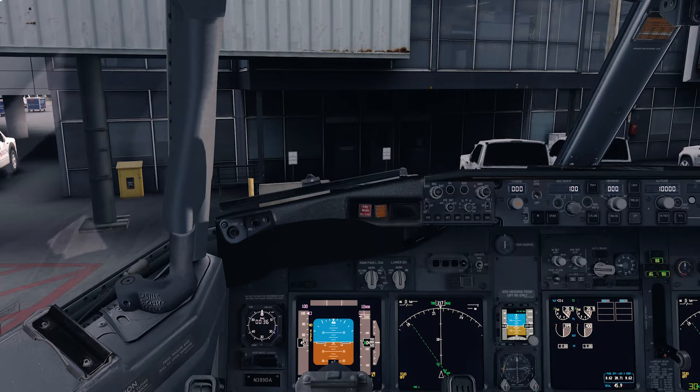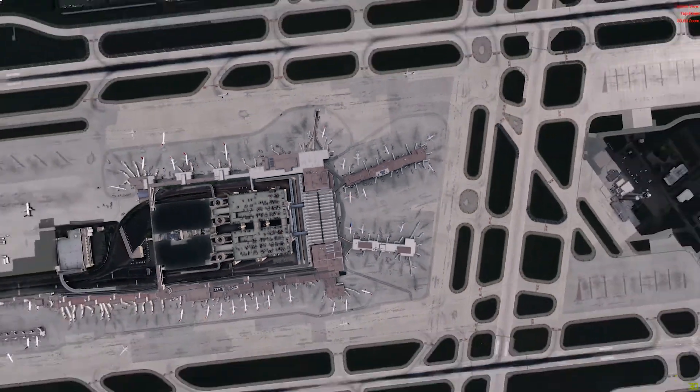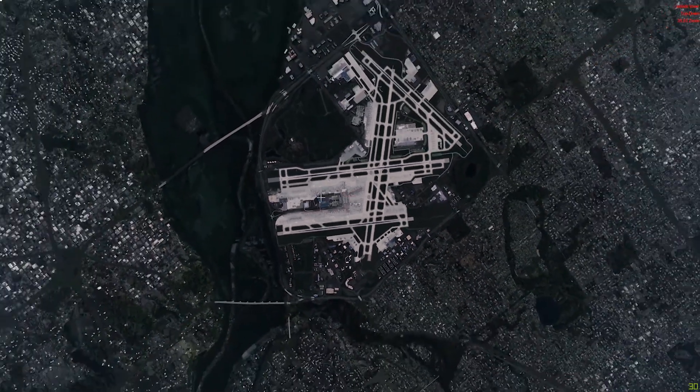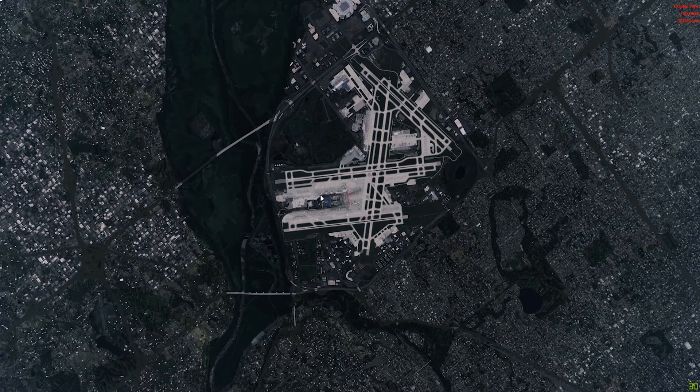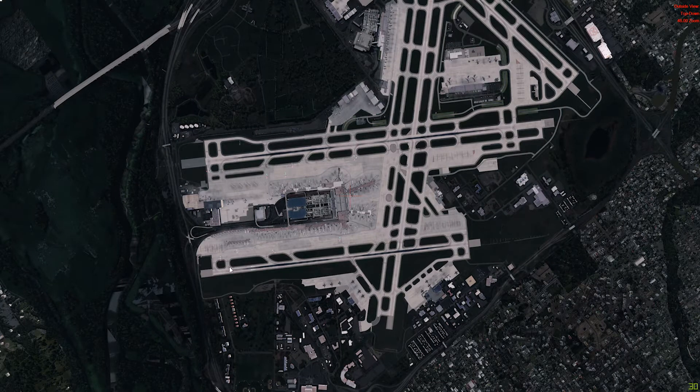It has almost 8 runways, and we have a terminal called Terminal A that we are going to look at. We are going to slide on top first to give you an idea of how big this airport is. First and second runway, third and fourth, fifth and sixth, seventh and eighth — so eight runways in total and one big terminal, this is called Terminal 1.